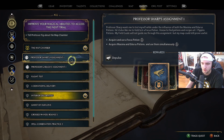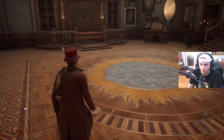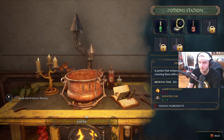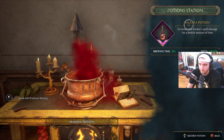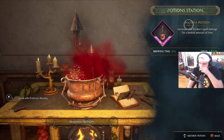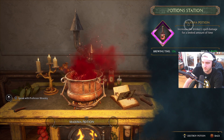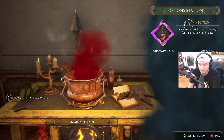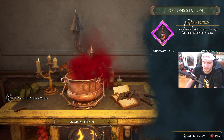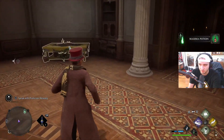Right now we have Endurus and Focus — I needed the Maxima, which is the red one. I can craft it right here at the potion station. Select it — oh, it takes 25 seconds to craft. Alright! So now after I do this, I should be able to go learn Depulso. I'm glad I decided to go ahead and do the main quest first, because I was trying to figure all this out and it just came right to me. Okay, pick it up — let's go!